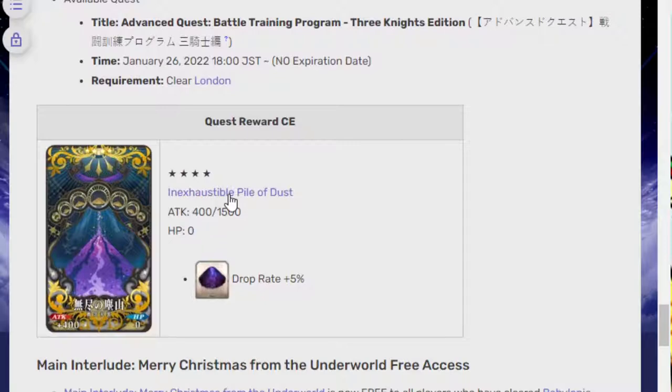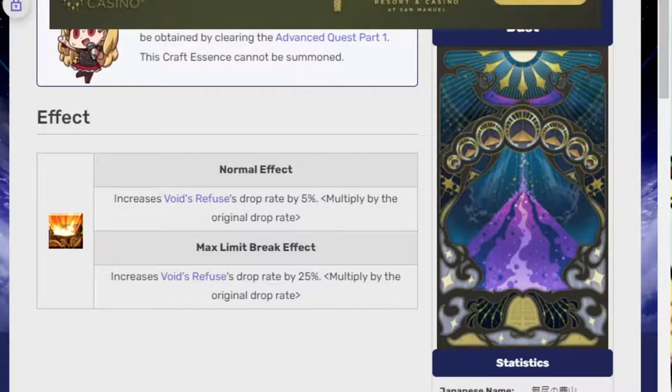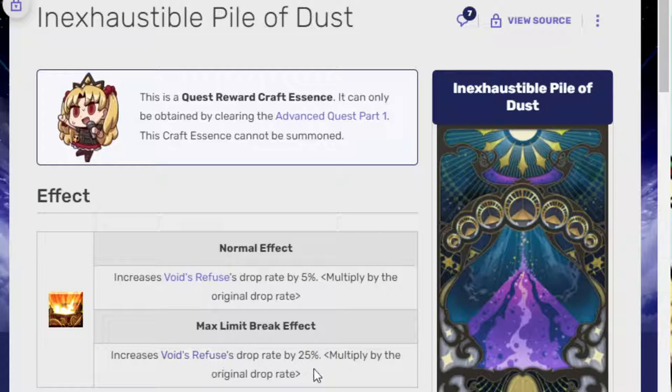The CE you get has a crazy effect: drop rate plus 5% for void refuse. And if it's Max Limit Broken, it's 25% multiplied by the original drop rate. So I think the way it works is... no wait, I'm stupid. It takes a 75% and you add the 5%, so it becomes an 80% chance of it dropping.